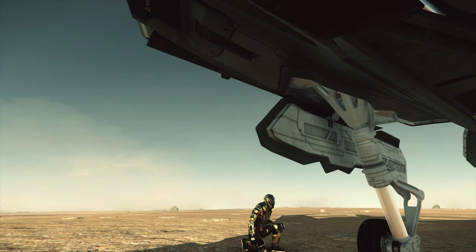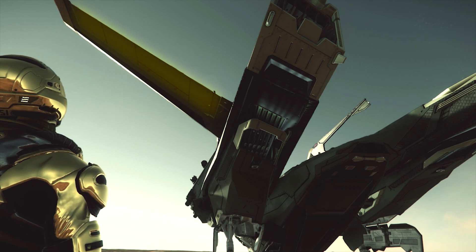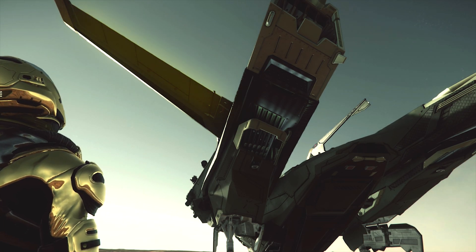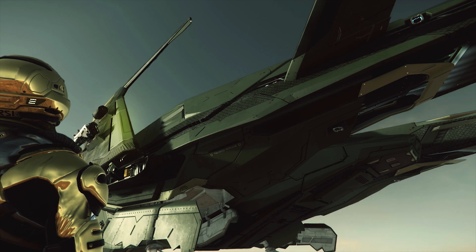Under the ship we have the main landing gear attached to the shock strut that allows the ship to have some cushion when landing. To the back we have our engines and the set of horizontal stabilizers, and on them, if you look very closely, you can see the flight control surfaces. On the aft stabilizers we have the elevators, and on the wings we have the ailerons.